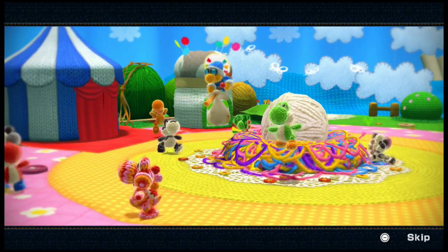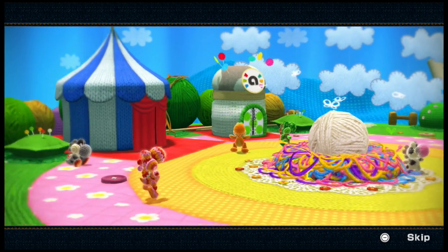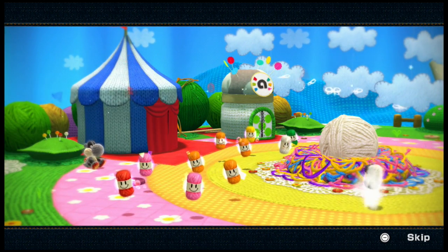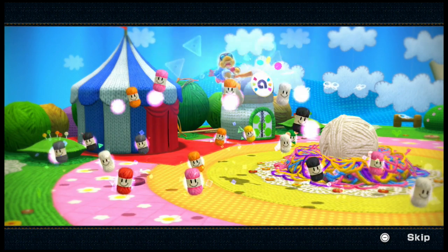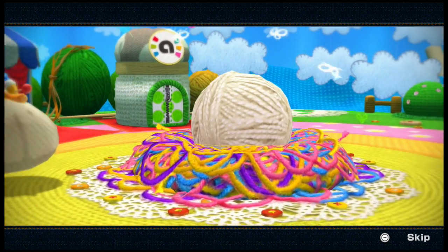It's a train wreck you can't look away from. Then they're just like, 'oh no,' and those two Yoshis get pushed into the yarn pile. Then Kamek's just flying through and that one black one back there is just like, 'what.' So that's where yarn comes from — the innards of Yoshis. Yarn Yoshi inside — sadness.